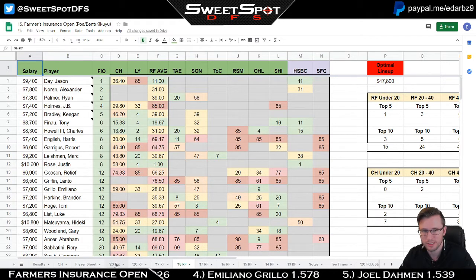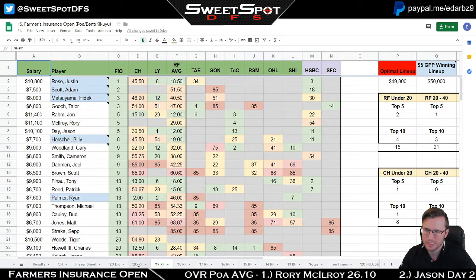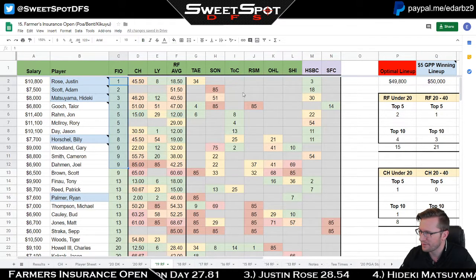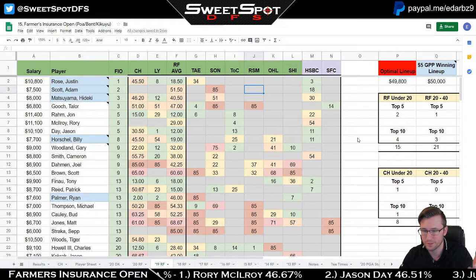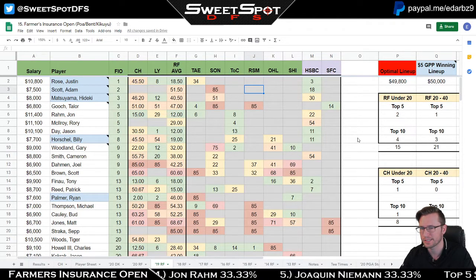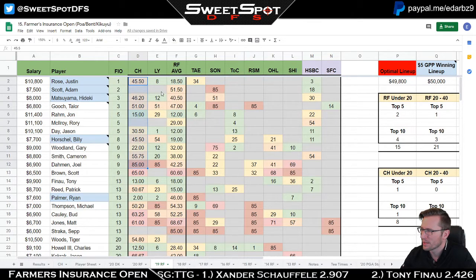I'm keeping all historical information in the spreadsheets because it's a good point of reference. Every spreadsheet is sorted by that year's tournament finishing position. The optimal lineup and the $5 GPP winning lineup are shown with price points. The last couple of tournaments we've played, the winning lineup has used all available salary.